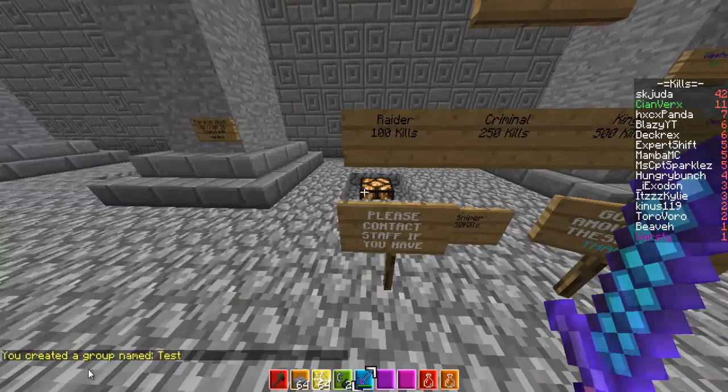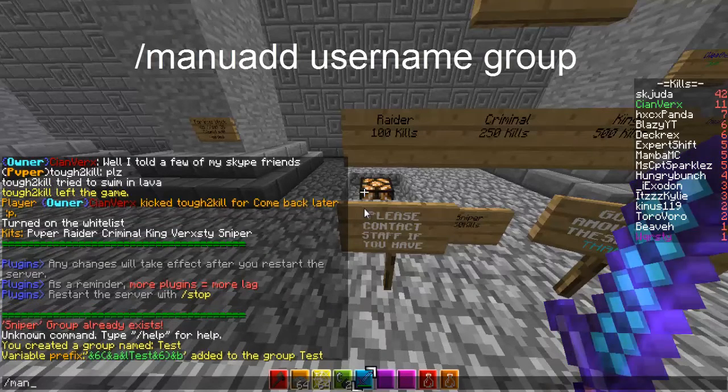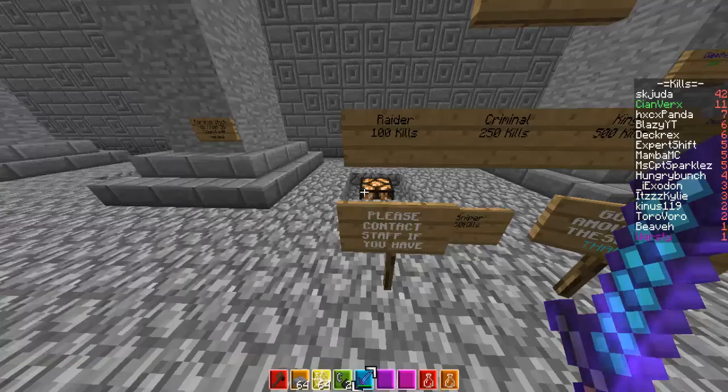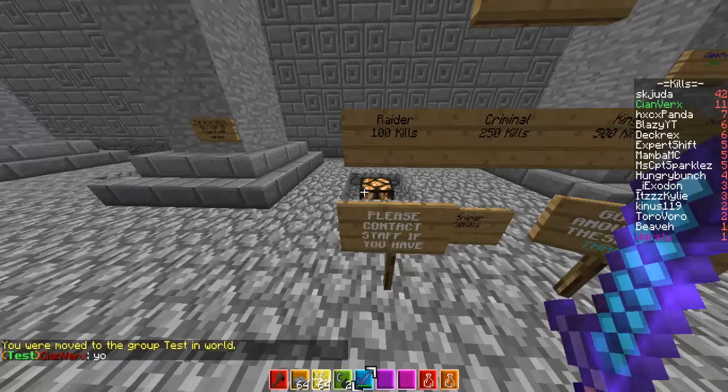My dad — test group name — 'Test has been created.' Mang add v test prefix, and 6, A, L... test, and 6, B. So if you do slash manu add key inverse the username to test, now if I talk — as you can see the bracket and then 'test' appears.